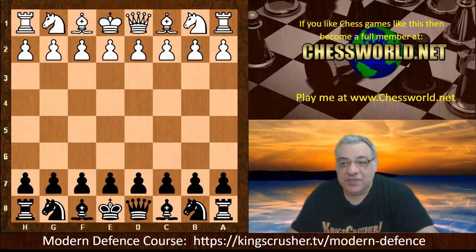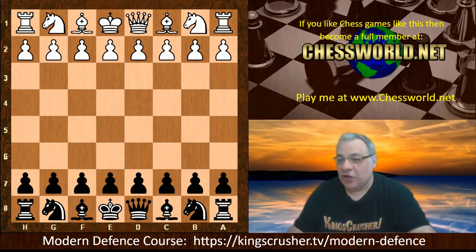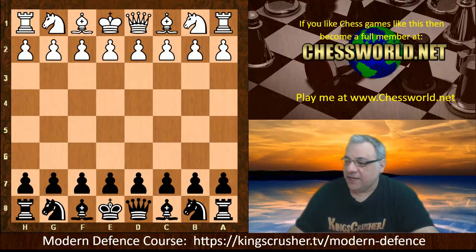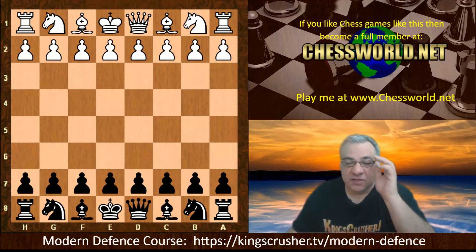Hi all, I have another interesting engine game to show you — a very high level one: Stockfish 11 versus Leela ID 62329. The battleground of the opening is the modern defense, and if you want to check out an interesting new course at Chessable, KingsCrusher.tv/modern-defense has a lot of variations explained and ideas.